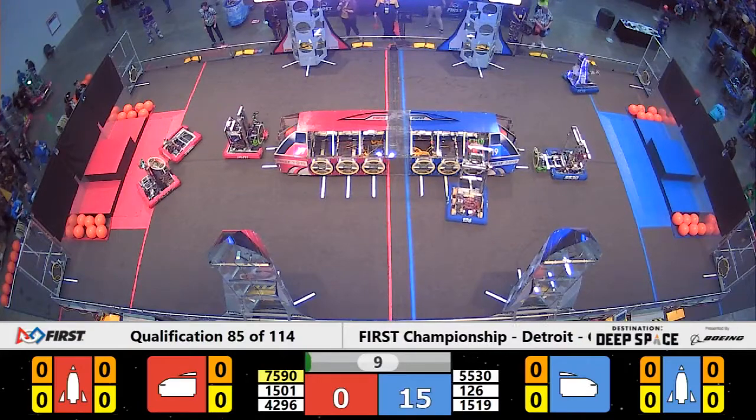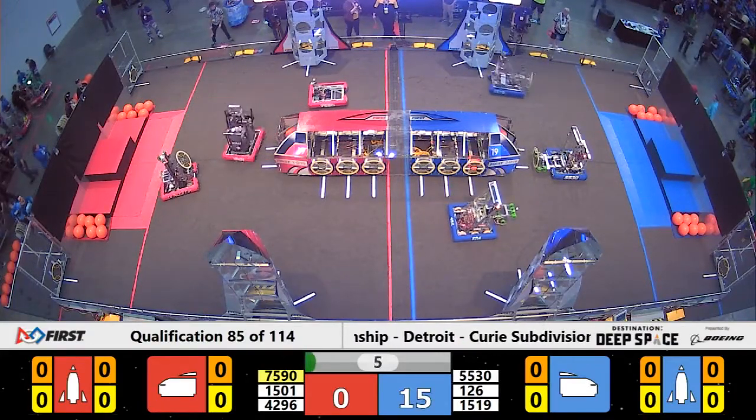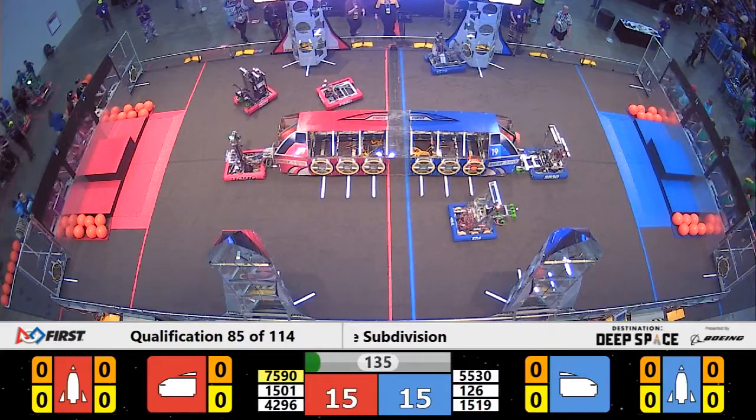Team Thrust lining up, trying to place a hatch panel on front of the ship for the Red Alliance. Meanwhile, 1519 Mechanical Mayhem trying to place their second for Blue on the Rocket.